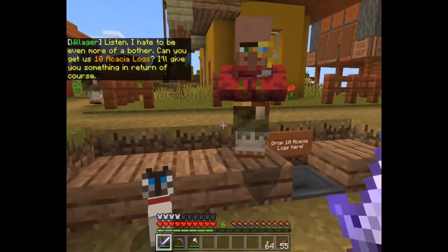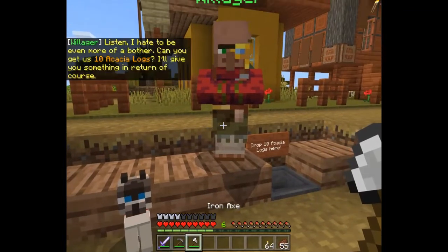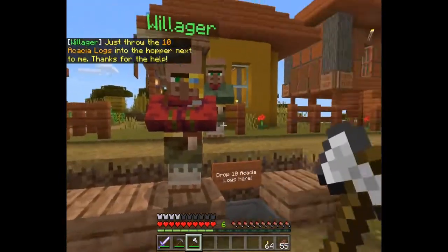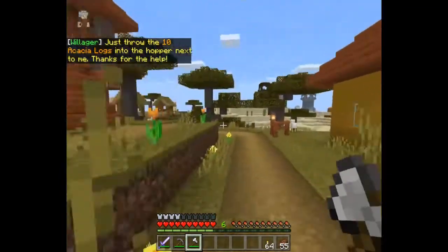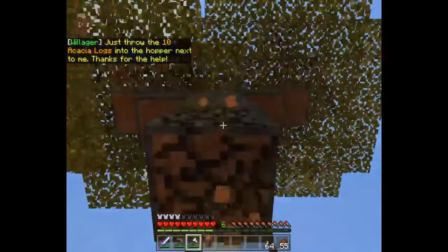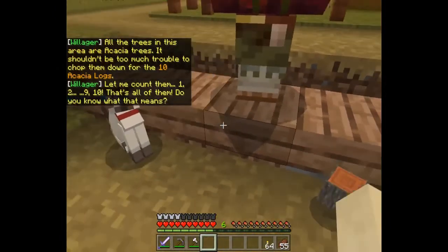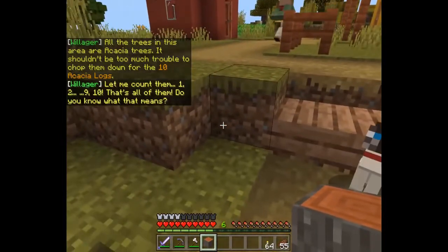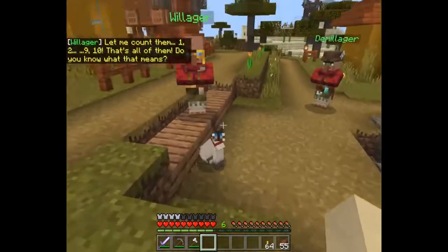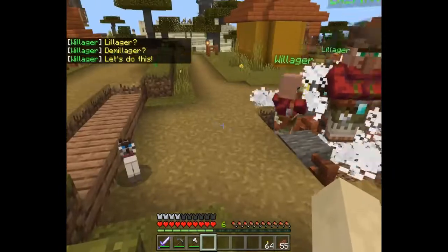Can you get us 10 acacia logs? I'll give you something in return. Of course - just throw the 10 logs into the hopper next to me. Let me count them - one, two... nine, ten. That's all of them! Do you know what that means? I get a little platform! Lillager, Demillager - let's do this!